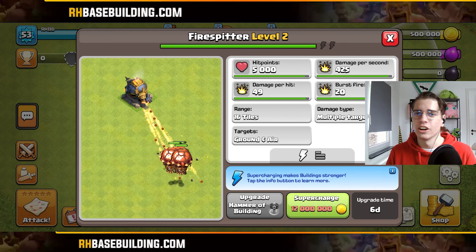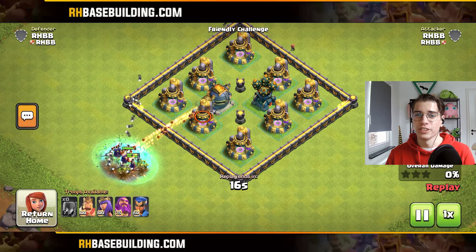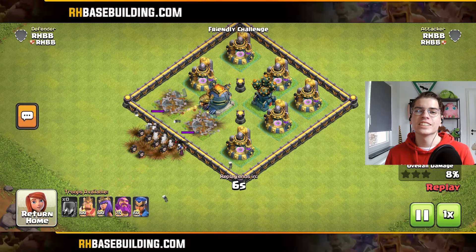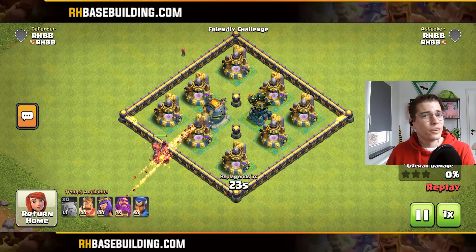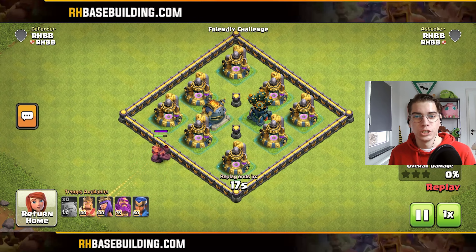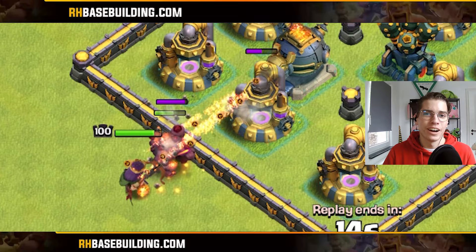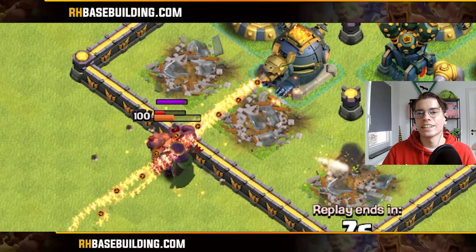If the projectiles hit their target, this defense can be incredibly devastating. As shown in this example, the Fire Spitter is devastating against small non-tanky troops like skeletons or witches — it can take out a huge group of witches on its own. It's also very hard to tank, since you can't simply distract it. Unlike other defenses, putting a Golem in front of your Queen won't help, because those projectiles fly through the Golem and hit the Queen behind it.